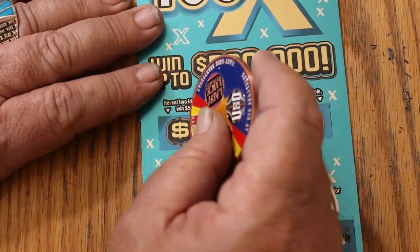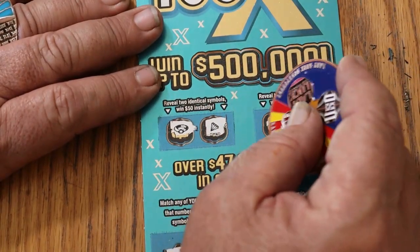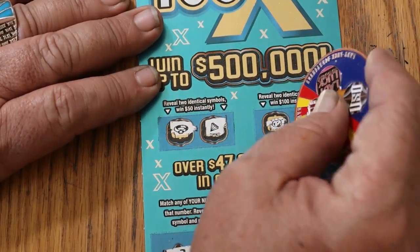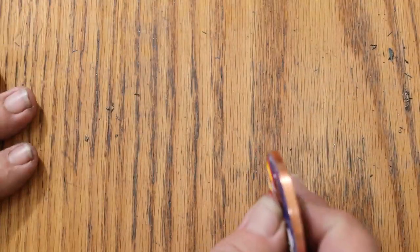Up on top for $50: a ring and a diamond. And for $100: a nugget and a chest. Couldn't do it. That's four down in a row.